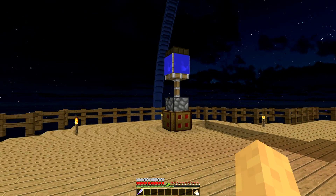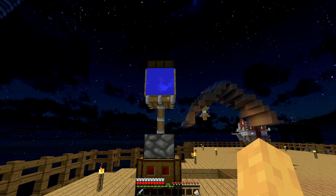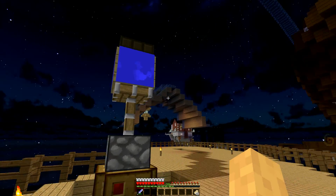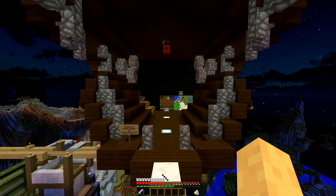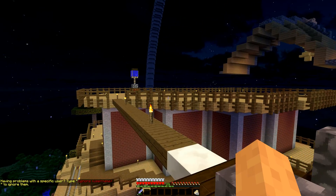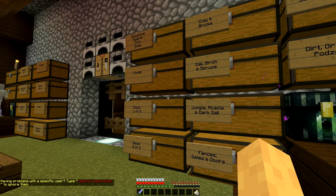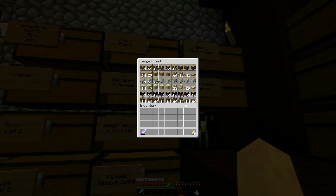I'm really looking forward to 1.9 coming out, so I've got to come up with some lighting systems. I've tried using hoppers, cauldrons, walls, fences, gates — all sorts of different things. I'm just not impressed with the designs that you can come up with on a small scale.